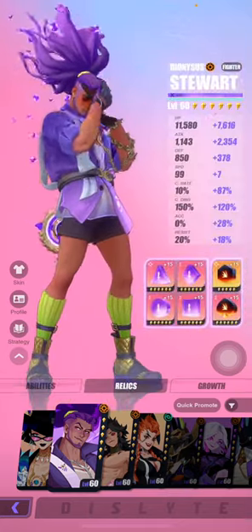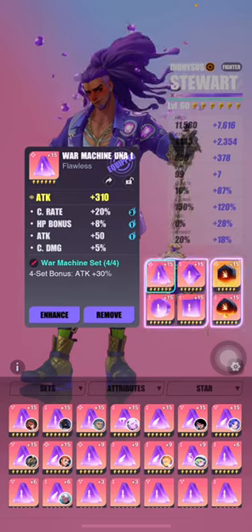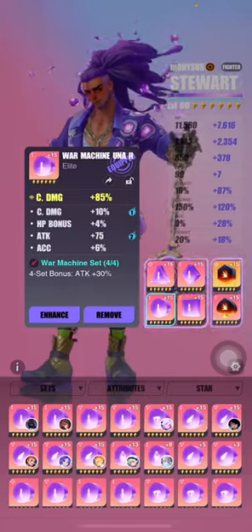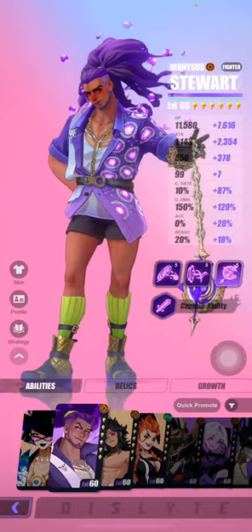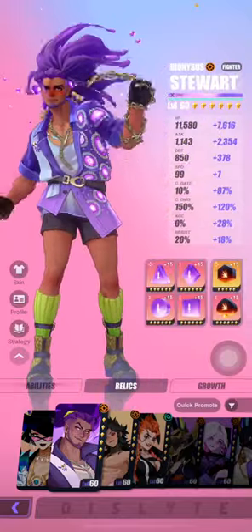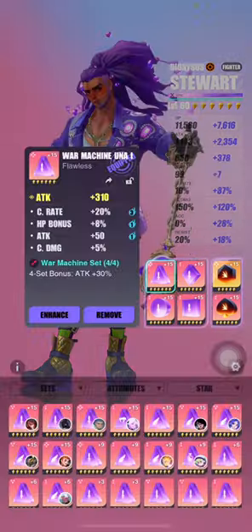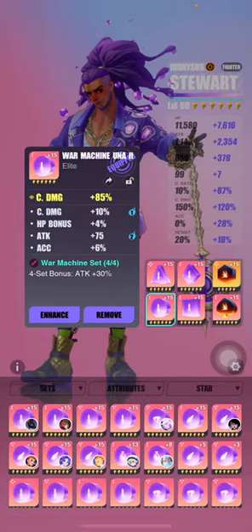For relics, I'm actually using the War Machine and crit rate set. My relics are not exactly fine-tuned — some are really bad — but generally with a damage dealer like Steward, you'd want decent crit rate and crit damage. For Steward especially, you'd want a generous amount of crit rate, mainly because of his S3: in order to do the additional 10% to the target's max HP, the attack needs to land as a crit. That's why I have 87% crit rate on him — pretty much almost 100%.